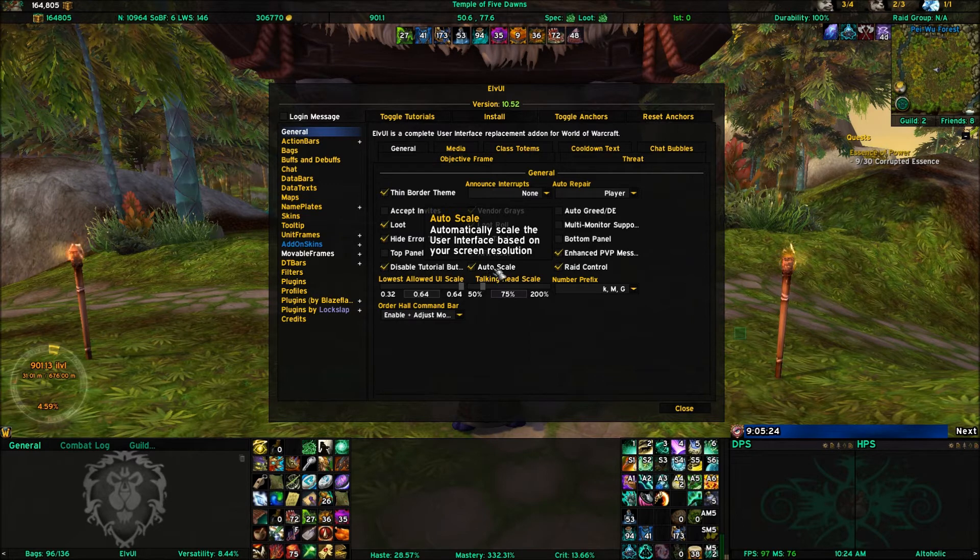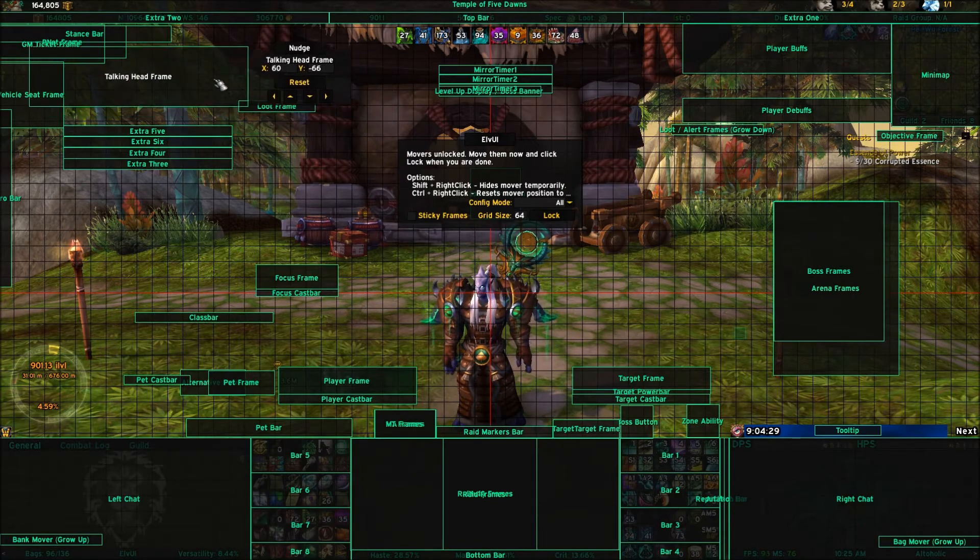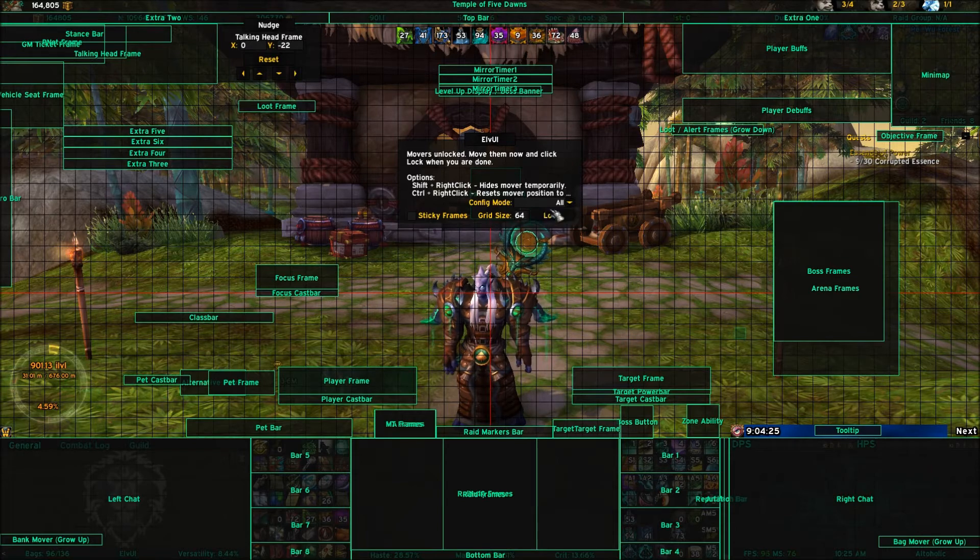Auto scale will allow your profile to scale based on the size of the screen. The lowest I have it set right now is 64, and you can go as high as 200%. Talking heads are the pop-ups that appear when you go to a world quest — you'll see an NPC pop-up with a talking head. If you toggle anchors, you can see the talking head frame and move it wherever you want.